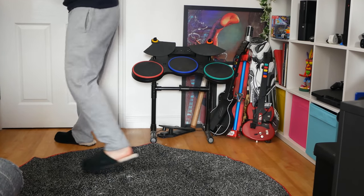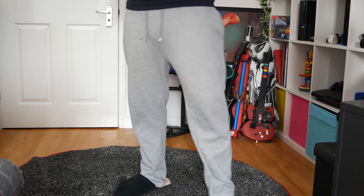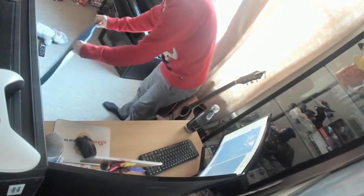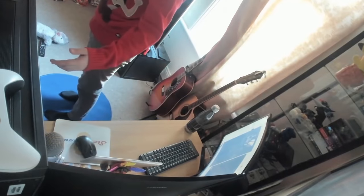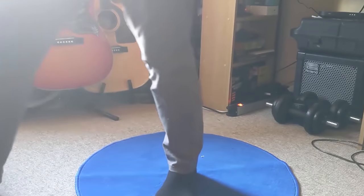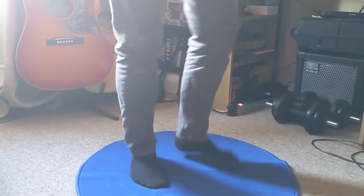In VR you risk getting so immersed that you start walking toward things you shouldn't — like getting near the TV and breaking it, as I did. A simple solution is a floor mat. I use the Cyber Shoes mat, but an Ikea mat for only £6 works just as well. As you move toward the danger zone, you feel a different texture under your feet and know you're stepping out of your safe play space. It's incredibly cheap and saves you from smashing anything while letting you stay fully immersed.